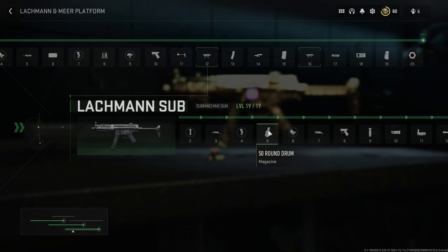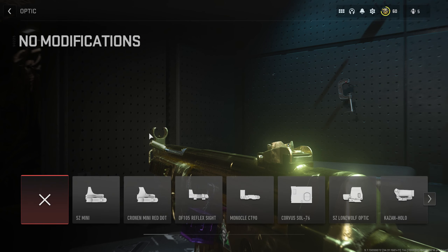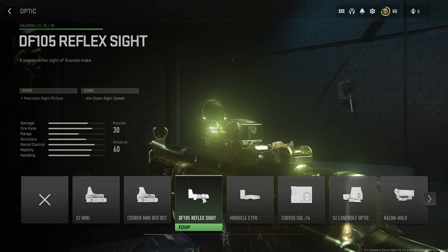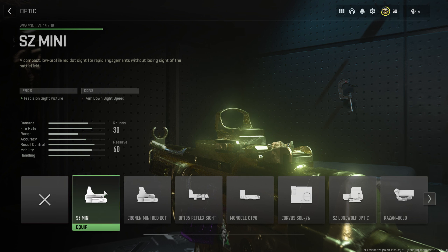At weapon level 5, the 50 round drum will hurt your stats way too much so don't put that on. At level 6 you unlock optics — this is up to preference, but if you have the P890 up to level 4 you'll have the SZ mini, which is probably the best sight you're going to unlock at a low level. Otherwise, if you've unlocked the Kastov 74U to level 10 you get the reflex sight, which I also find very good. The Cronin mini red dot is nice too but takes effort — getting the FSS Hurricane to level 3. For lower levels I highly recommend the SZ mini via P890 level 4.